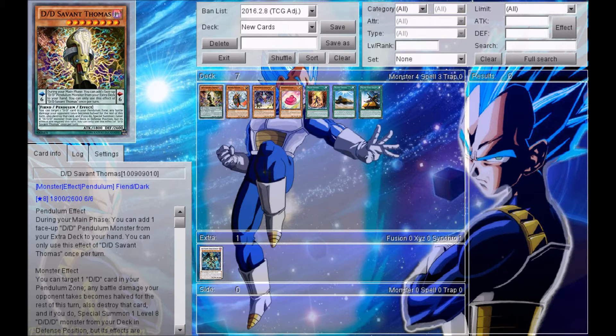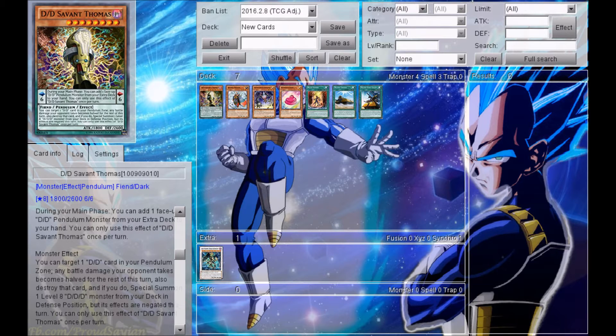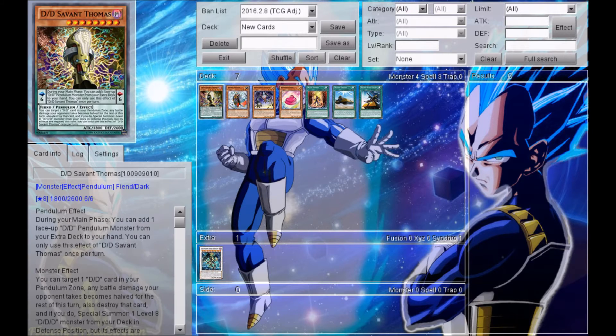The first card is Deity Stabbit Thomas, which is a Level 8 Dark Fiend-type Pendulum Monster. Its Pendulum Effect reads that during your main phase, you can add 1 face-up Deity Pendulum Monster from your Extra Deck to your hand, once per turn — a pretty decent Pendulum Effect. Its monster effect lets you target 1 card in your Pendulum Zone: any battle damage your opponent takes becomes halved for the rest of the turn, destroy that card, and if you do, Special Summon 1 Level 8 DDD Monster from your deck in Defense Position, but its effects are negated this turn. Overall, this card looks pretty decent for DD or DDD Decks, and its card art looks nice.